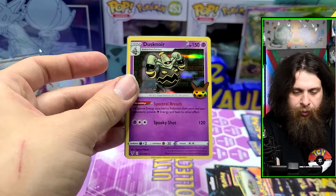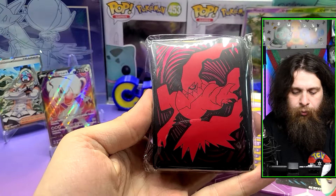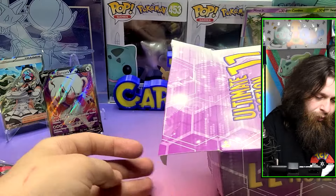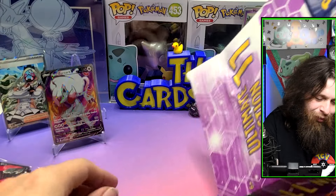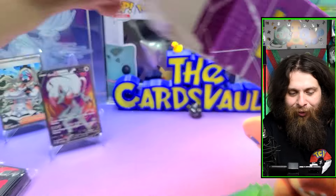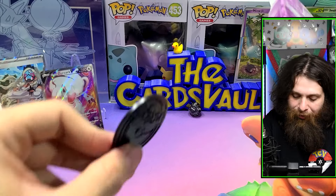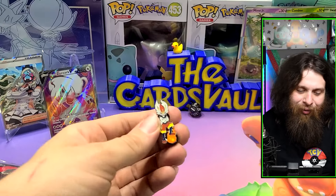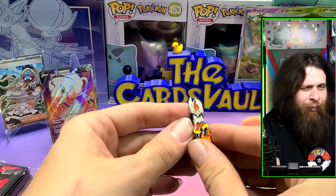Our sleeves — ooh, dark rice sleeves, very nice! Our coin is a Burn coin. Is that it in there? Oh no, we got one more coin — it's an EX coin. Cody will have a new coin for Two Minute Tuesday. And our pin is Centiskorch. We do have this one already.